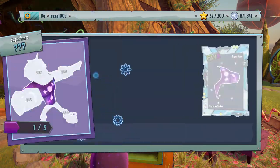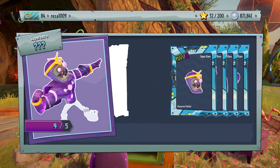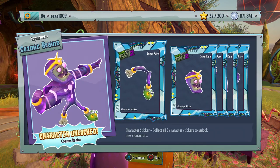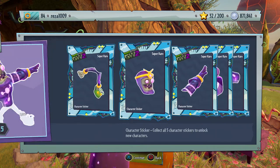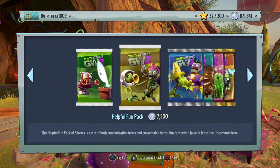I've transported all of my characters from Garden Warfare 1, so these should — well, most of them should be new. Cosmic Brains! Super Brains character and another super rare — very nice, looks cool. Probably the best zombie character in this game if I'm being honest; very good melee and ranged based character.